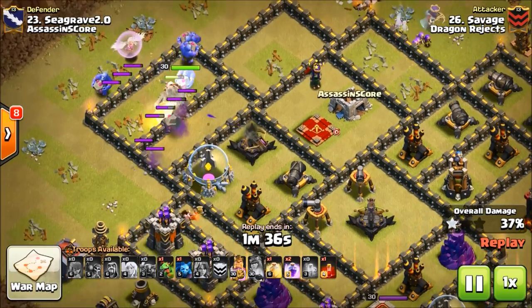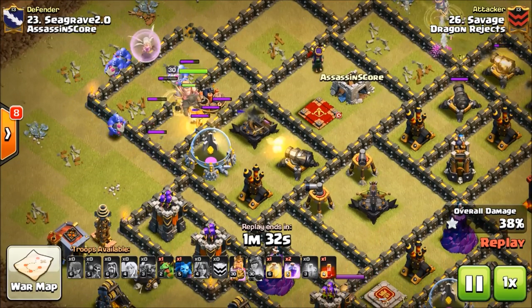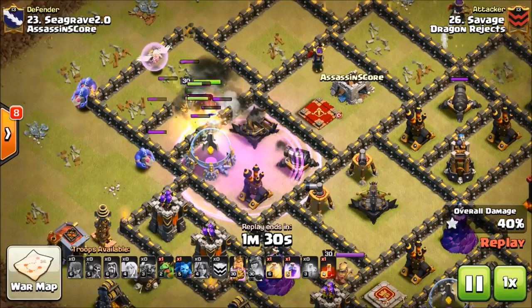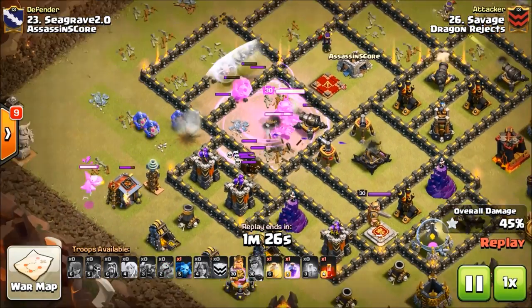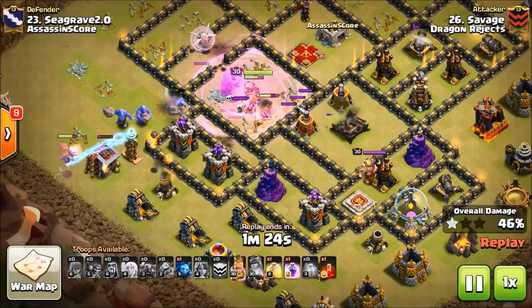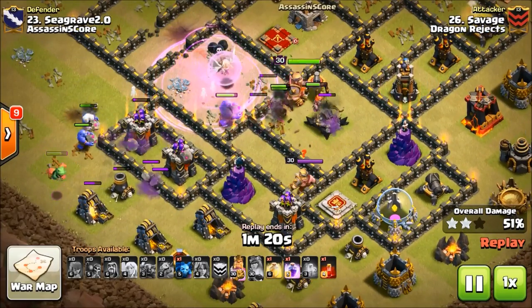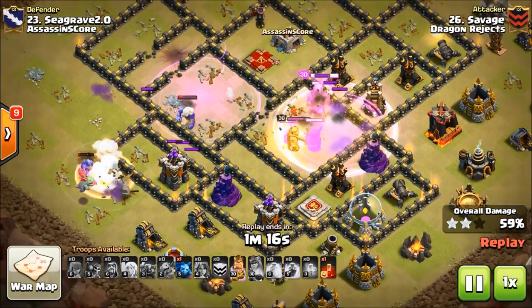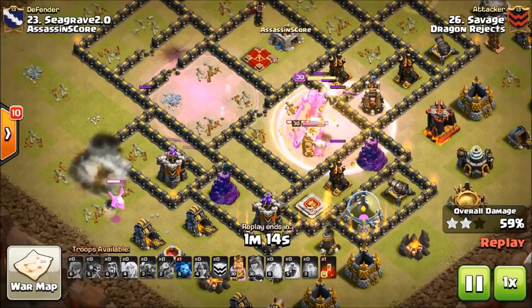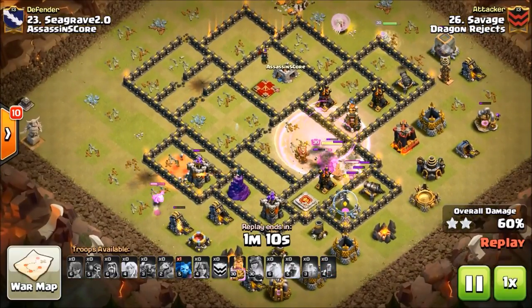I think he's trying to wait on the rage until he gets near the bow. He's definitely needing to burn that rage right here, and my goodness, what an efficient rage that was. That rage is going to get him a lot of value right here. Now his Valks are probably starting to get beat up a little bit, and he's going to need the heal here — and there he goes. Savage is on this attack. He knows what is required, and he is doing so.